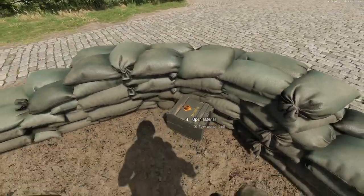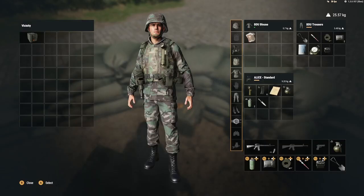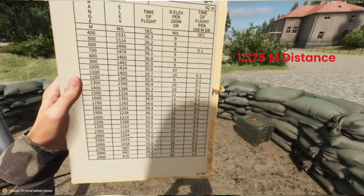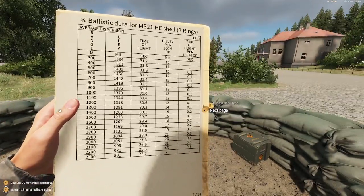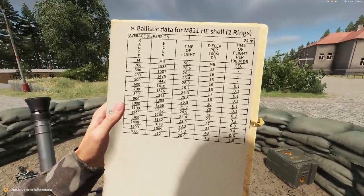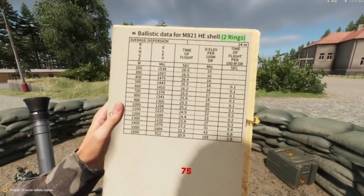First I am going to grab the ballistics manual from this crate — you need this in order to shoot the mortar accurately. On the left here is the range, which we measured earlier to be 1,375 meters. M stands for meters. 1,400 is the highest possible range and 1,300 is the lowest possible range, because 1,375 is in between them. I will cycle through the pages until the highest possible range of 1,400 disappears. On the top right it says one ring. 1,400 is no longer visible, so I will now go backwards and stop once it is visible. Two rings is the page I want to be on.